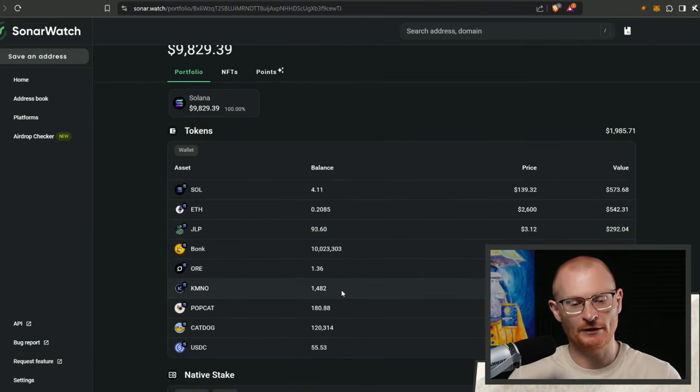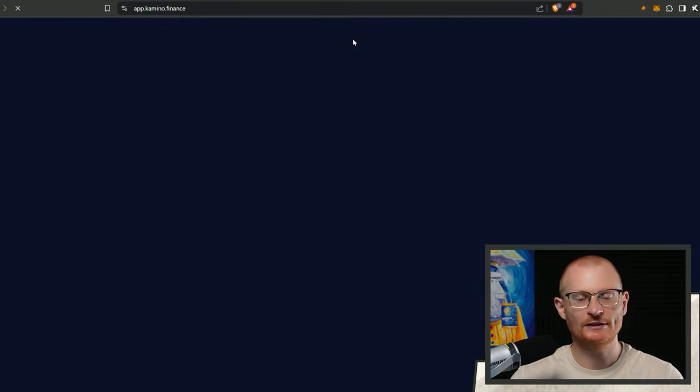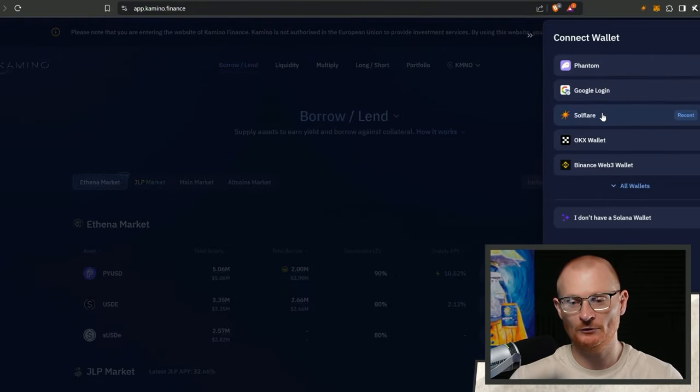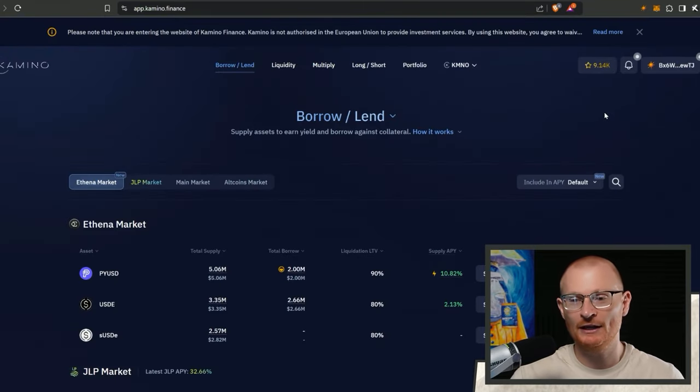We're down a little bit. What I've done is gone and bought some Camino, I have some random ORE, I've got some more JLP and I have some SOL. I want to do a few things - mostly I want to use Camino, so we'll probably just go straight to Camino and stake the Camino tokens. Connect our wallet - I'm very bullish on Camino in general.